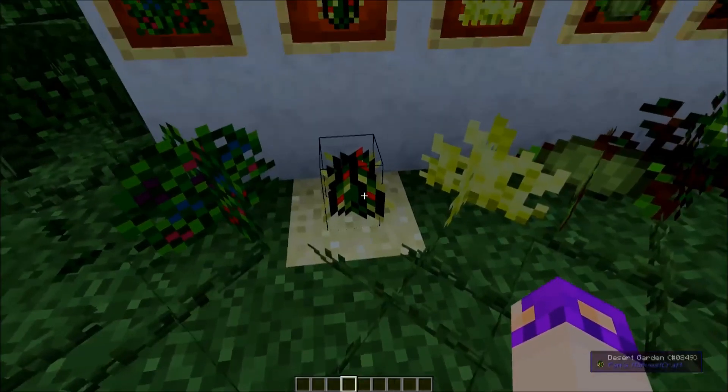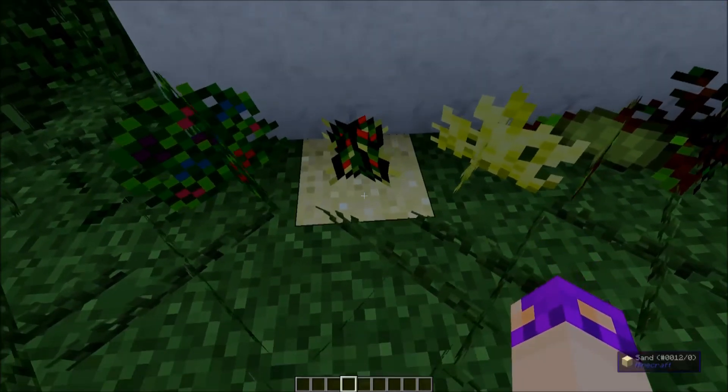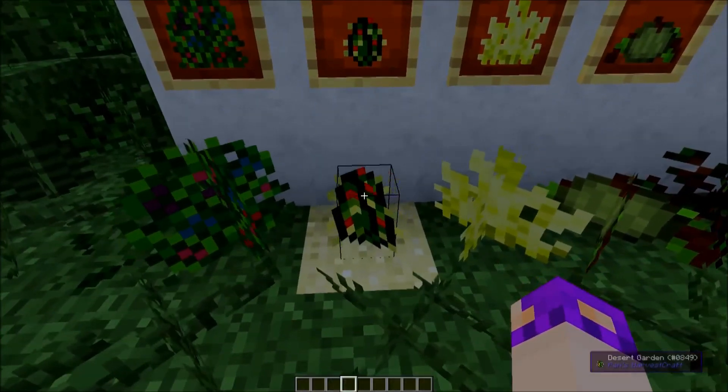We've got the desert garden here. I think the only thing it drops is cactus fruit, and I think cactus fruit can only actually be grown on sand. Usually, as you can tell by the name, they're found in deserts.